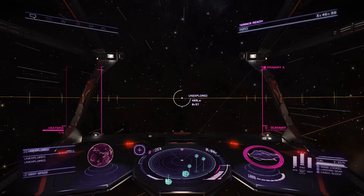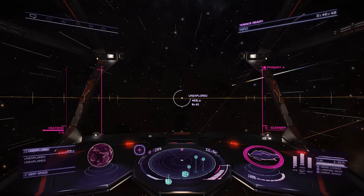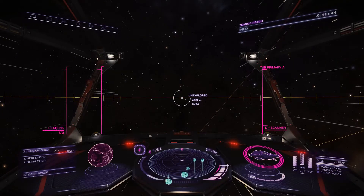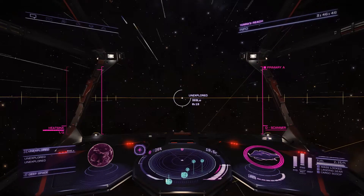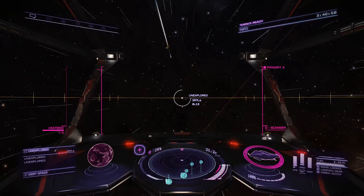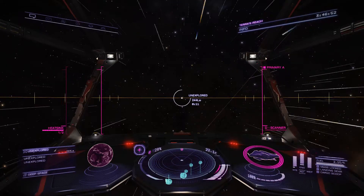Now for those who don't know, meta-alloys are actually what Thargoid ships are supposedly made of. If you have meta-alloys and a Thargoid pulls you over in hyperspace, which is hyperdiction, you should give them to them or they will kill you.